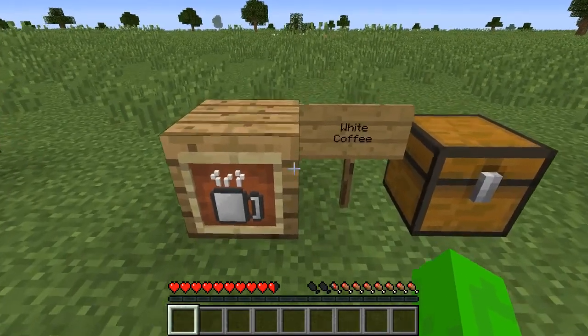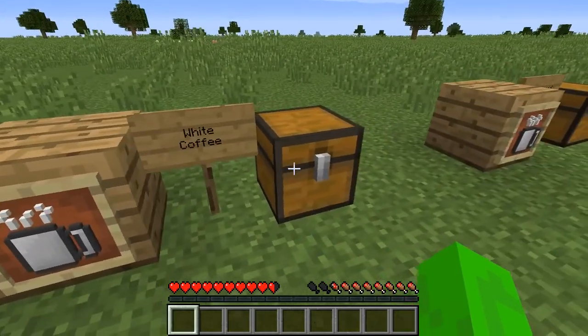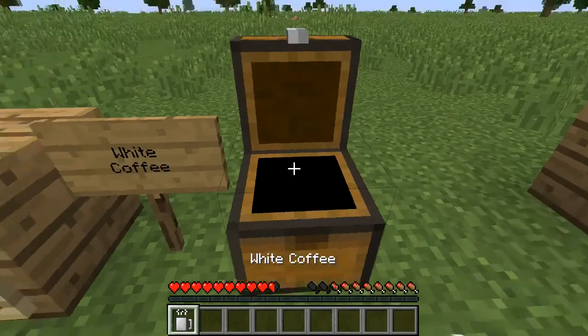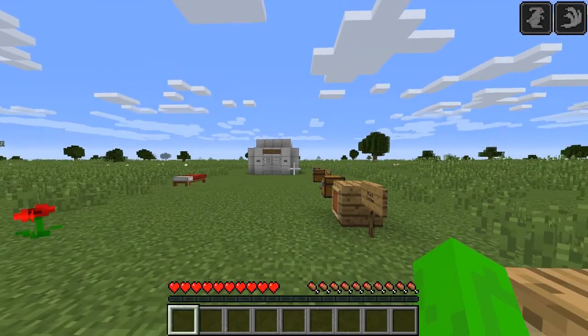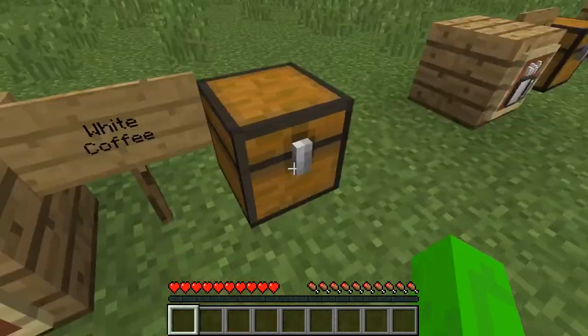Next up is the White Coffee. Who comes up with these names, by the way? Whatever. So in order to get this, you just need to put the Black Coffee with — with whatever this text says — and Milk, and you will get White Coffee. Now, White Coffee does nothing except give you slightly more hunger, as you can see. It's pretty much the same thing — it just literally gives you slightly more hunger.